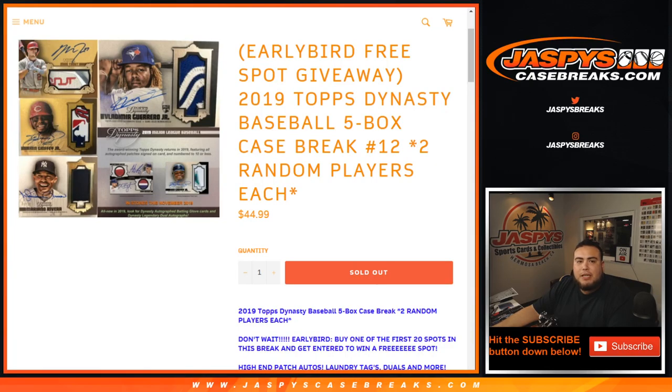What's up everybody, Jason from JaspiesCaseBreaks.com. We just sold out Dynasty — you guys have been on a major rally. Just sold out 2019 Topps Dynasty Baseball. It is a five dollar case break, random players — two random players each, number 12.